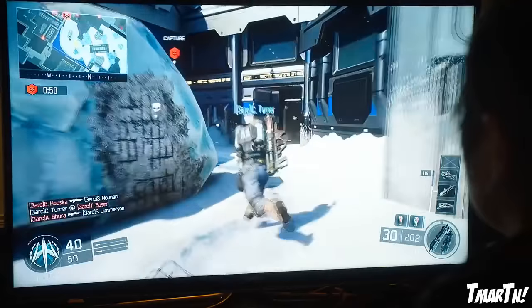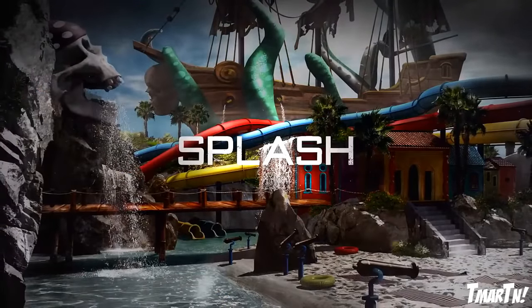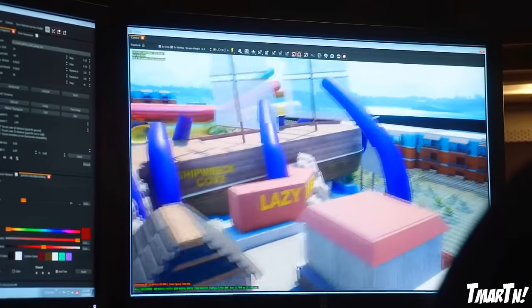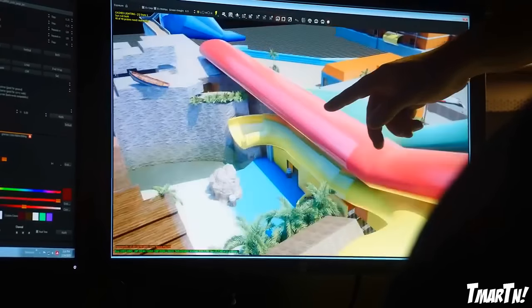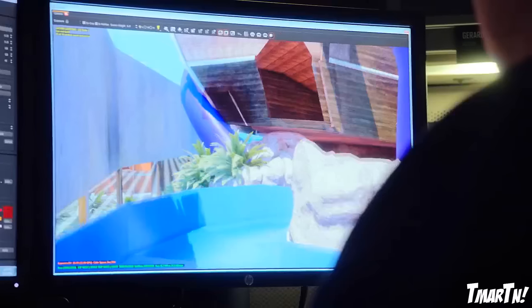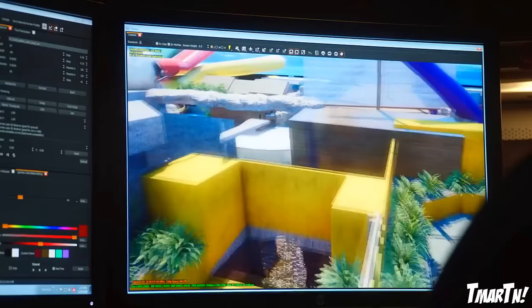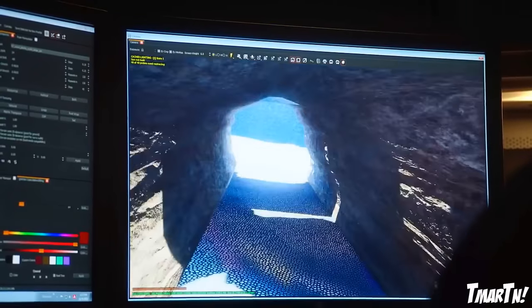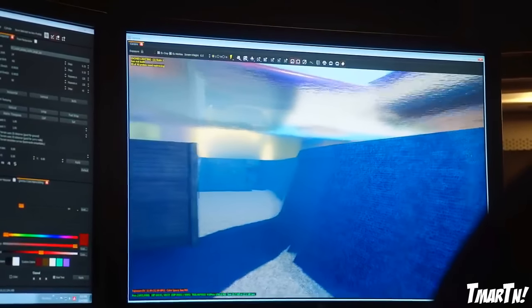Next up we have Splash, the crazy, wacky, super vibrant colorful one. You're playing in an old water park with all kinds of things going on — water slides, a pirate ship, a lazy river. They said Splash is designed to drive an open flow of combat, including plenty of opportunities for underwater gameplay, so there are going to be underwater flank routes and things going on underneath the map.